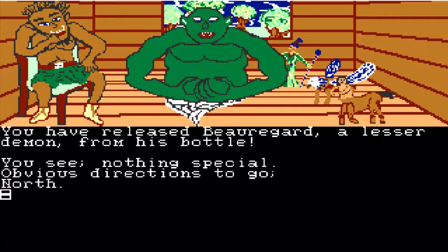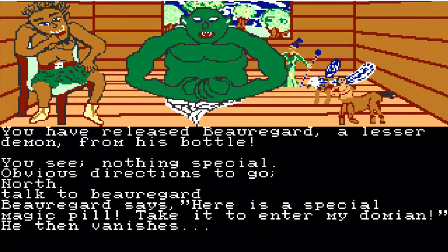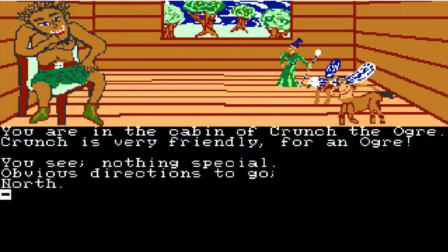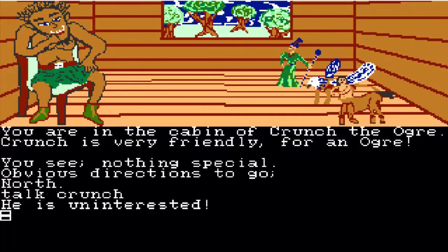You have released Beauregard, a lesser demon from the bottle. We're going to talk to Beauregard. He says, 'Here's a special magic pill. Take it to enter my domain,' and then he vanishes. You would think Crunch would be interested after a demon just appeared in his house — but he is uninterested. Eh, demons — no biggie.